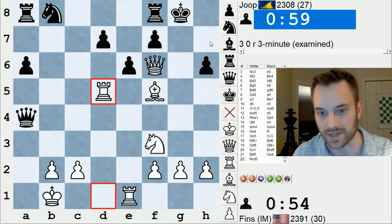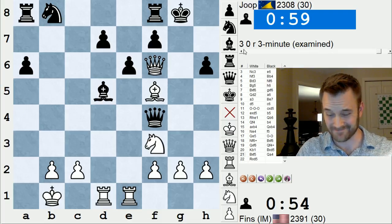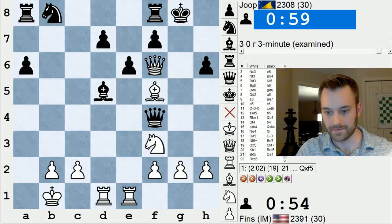Queen takes h6, queen h7 is coming. This queen's cut off from defense. So as unpleasant as it is, I think black has to play queen takes f5 here and agree to play the ending. Queen takes f5, e takes f5, rook takes d5. I'm going to win the f5 pawn after that and go up a pawn. With all black's pawns being isolated, I'm sure it's lost — I think that has to be played. Yeah, it's plus two for white.